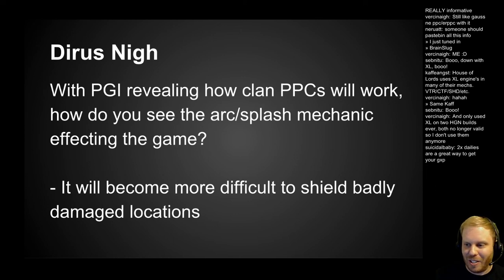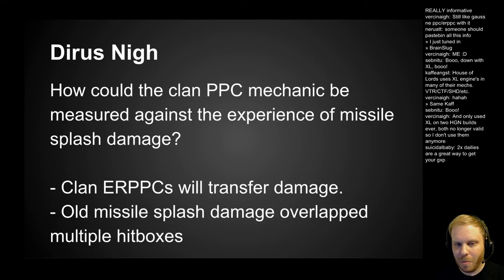People are going to shoot adjacent locations to get the hitbox they want. Darius Nye also asks: how could the clan PPC mechanic be measured against missile splash damage? It's not the same as missile splash damage. The clan ERPPCs are going to arc damage to two adjacent locations, or one adjacent location if you hit arms or legs — it's a straight transfer of damage, an exact amount: 2.5.